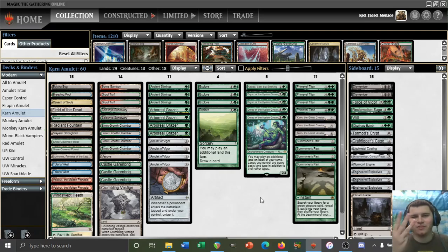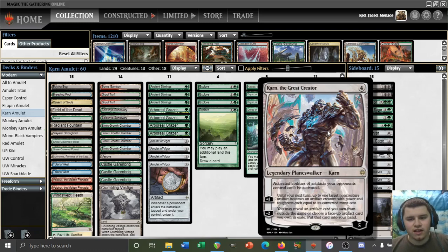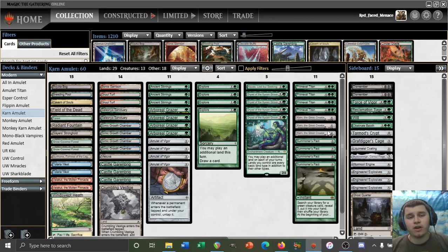We are here for match three after somehow being able to beat Goblin Charbelcher in the last round. If you want to see how that occurred, go check it out. Hint: it has a little something to do with Karn the Great Creator, of course. And that's all I'm gonna say about it. Go ahead and check out my previous matches, but we are here for round three. I'll see you guys in the games.